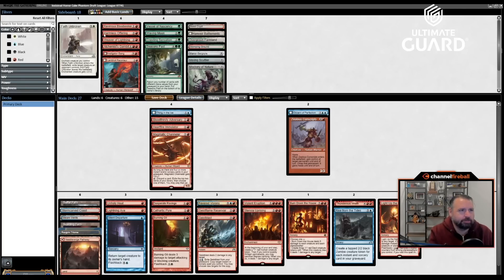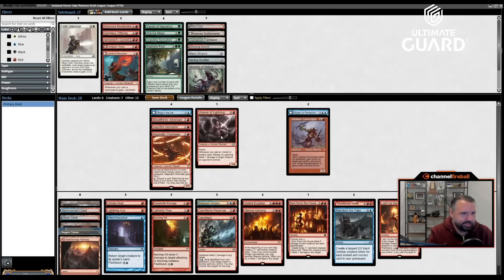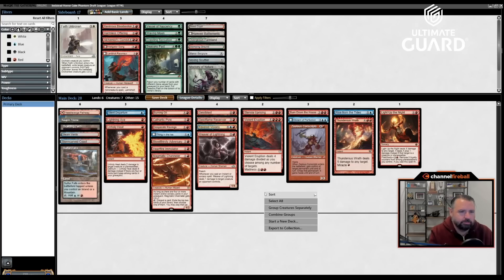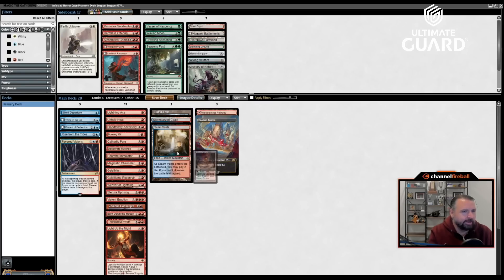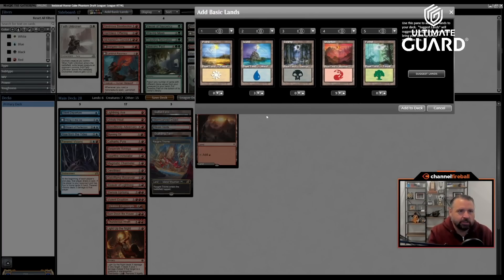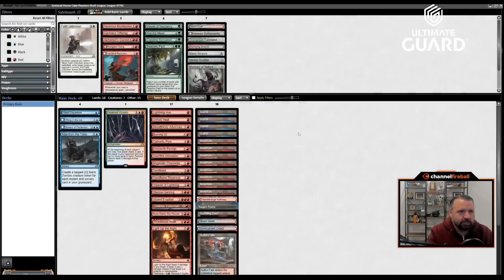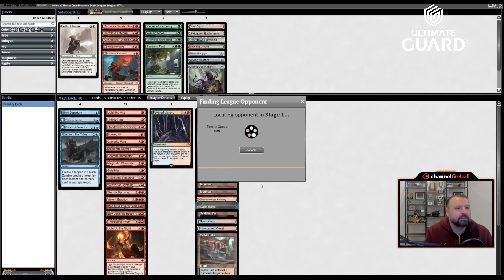I didn't get one more spell but the deck is fine. Vexing Scuttler with Emerge — if I sac Zealous Conscripts and have mana left I could emerge it. Manor Gargoyle is just a big indestructible blocker. I think I'd rather have Weaver of Lightning as my last card. Sorting by color, my mana should be great — five blue-red lands means nine blue sources of about fifteen — actually absurdly good mana. Let's find an opponent.